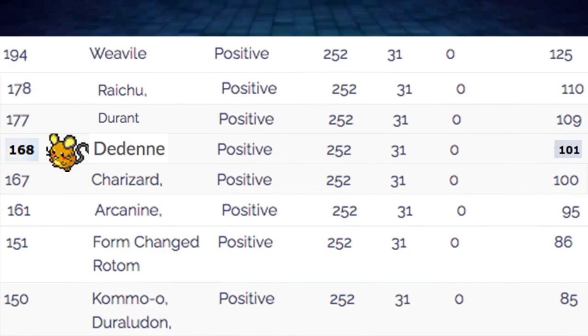Speed tiers — Dedenne is pretty fast. 168 is nothing to scoff at, especially now that they got rid of top speed tier Pokémon like Cinderace and Dragapult. Only a couple of relevant Pokémon will outspeed us: Durant, Raichu, and Weavile. Of course, weather Pokémon and Choice Scarf Pokémon will outspeed Dedenne — Swift Swim Kingdra, Chlorophyll Lilligant, etc. But we outspeed a lot of good Pokémon: Charizard, Arcanine, Rotom formes, Kommo-o, Duraludon — the list goes on. Hitting 168 is really solid now that the top two speed tier threats are gone.